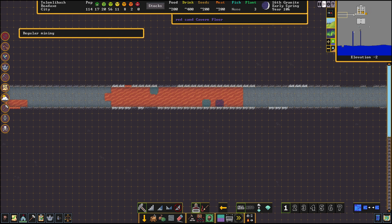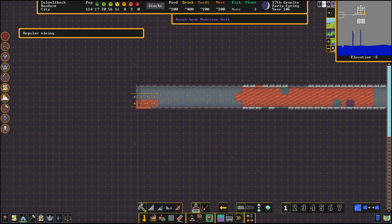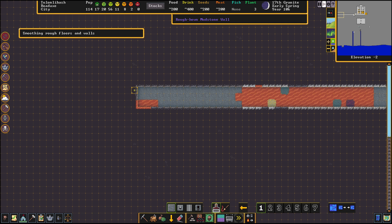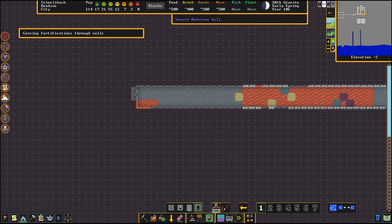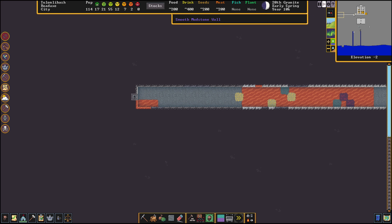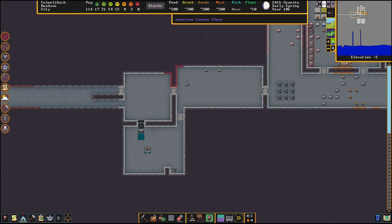We're creating a water drain now, and we dug a path all the way to the edge of the map. We're going to smooth stone the very last tiles here. Now we have a smooth mudstone wall, and we are going to carve fortifications here — a gap in a smooth wall that allows archers to fire upon invaders. We carve these two smooth stone walls into fortifications, and this is going to allow water to drain off of the map.